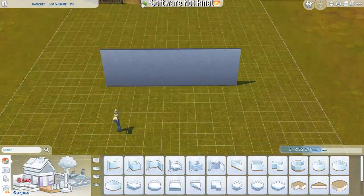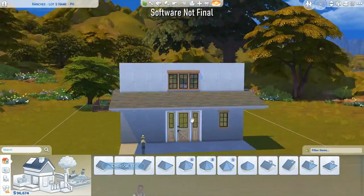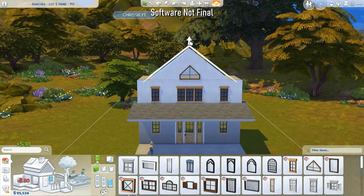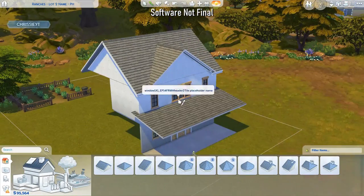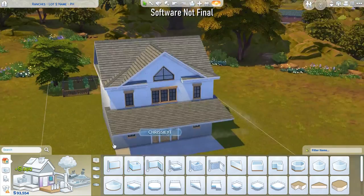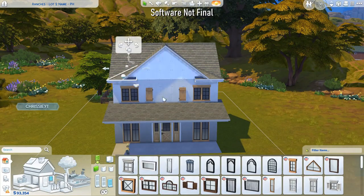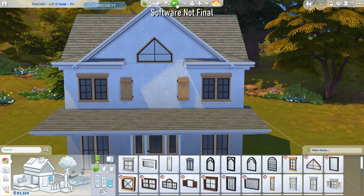Here we are back in the world of Chestnut Ridge, and today we're building one of the only two residential builds I did for this pack. This is the only occupied residential house I built. I also built a starter home in the Galloping Gulch neighborhood, but this one is in the Riders Glen area. It's going to be for a couple of best friends living together and running their own nectar making business. This residential lot is on a 30 by 20 lot and it's called Sweet Nectar Glade.